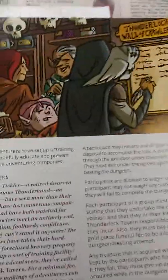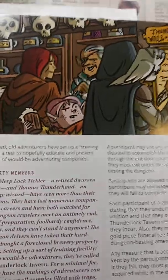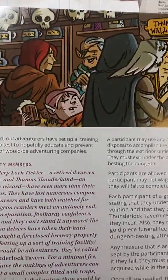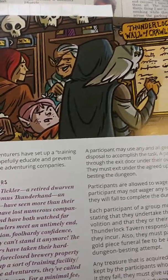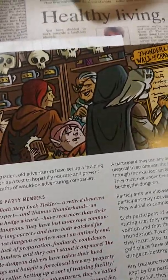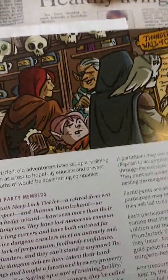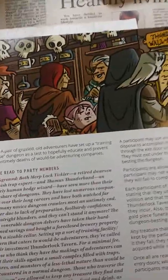The point of this adventure is that these two famous adventurers, a dwarf and a wizard, came together to start a tavern. They have a practice dungeon for adventurers. And it's tough — it's real tough. But it's a good tough. It's the kind of tough I like.